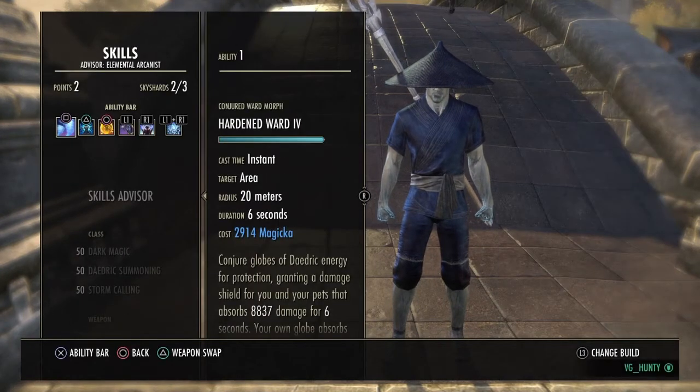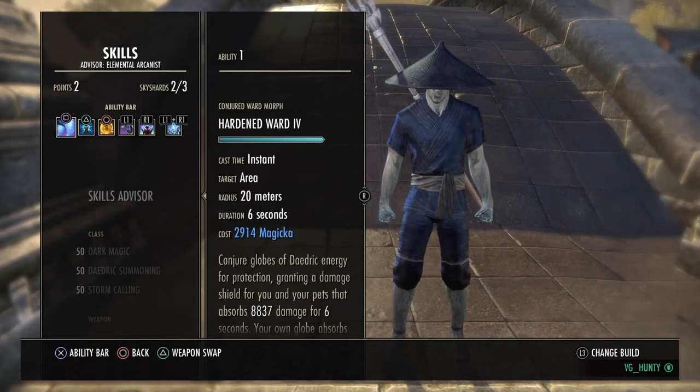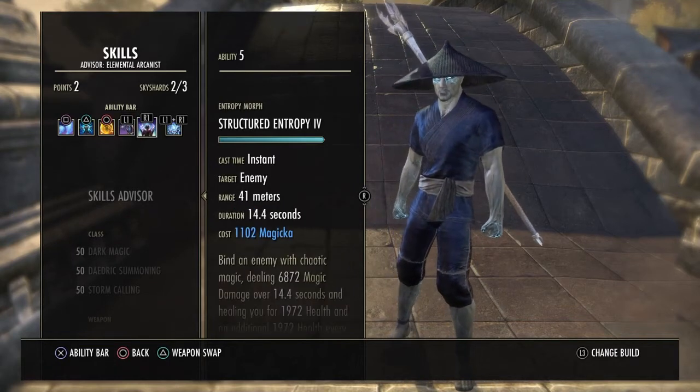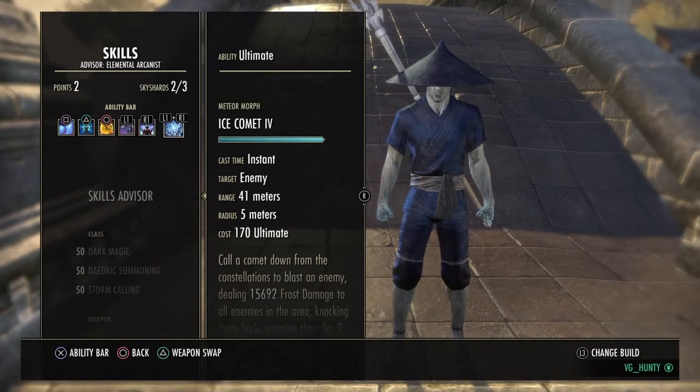Let's go into skills. We're going Hardened Ward, Harness Magicka, and Healing Ward — so there are three shields. The rotation should be in that order: Hardened, Harness, Healing Ward. If you apply Healing Ward first, that's the first one taken away, so you get the lesser heal. We have Streak for mobility, getting away from zergs. Structured Entropy is our spell power buff and empowerment. Ice Comet on the back bar gives a boost of max magicka, and it also works in group play — drop it in a stacked area and it melts people down, still capable of one-shots on people who don't block.